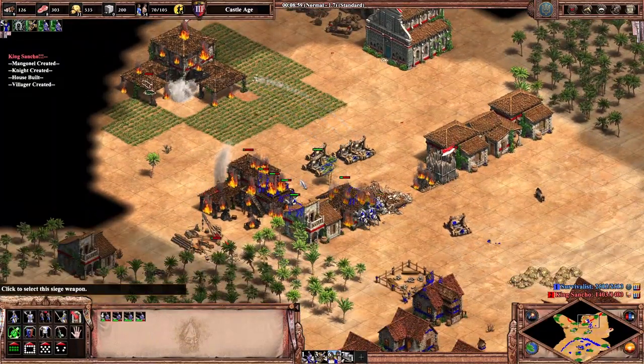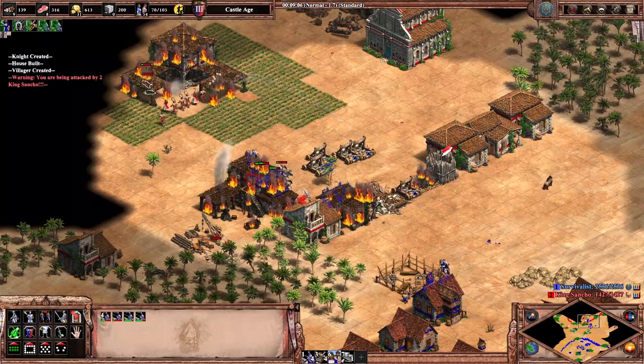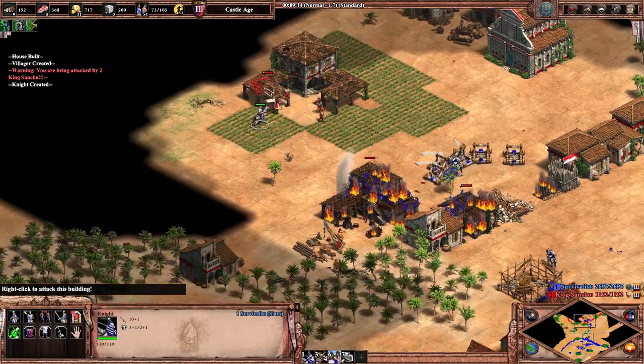Alternatively, the opponent GGs from your push, but it sometimes just doesn't happen, so you don't want to get careless and lose in the long run because the opponent went for a super greedy eco expansion while you focused on taking down one town center.